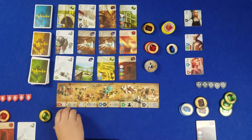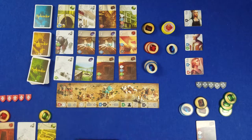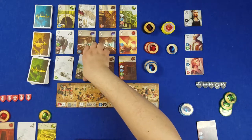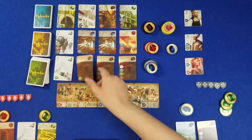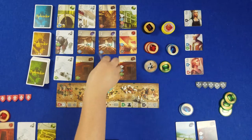I will trade two whites and a blue in for a green card. I'm going to spend three blacks — with that card bonus I get — to get a blue opal, or whatever this represents. Two greens and a red to get a black.